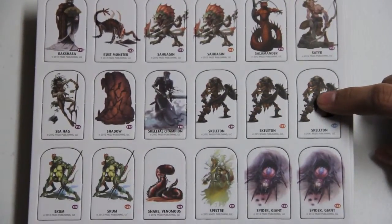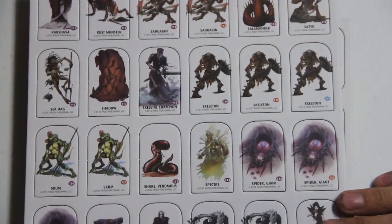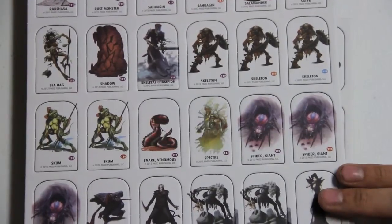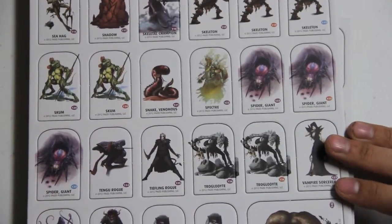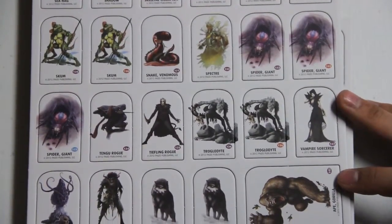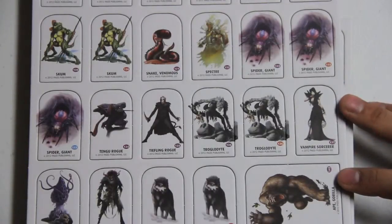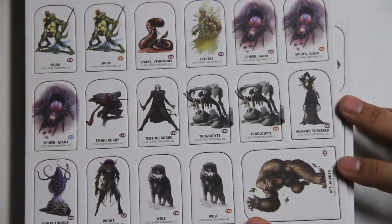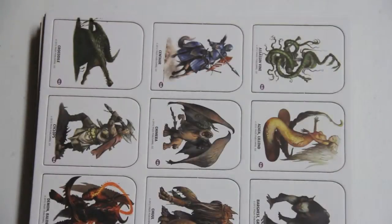Skeletons are useful — a generic baddie and a skeletal champion. Giant spiders. Venomous snake. Vampire sorcerer, which looks like a sorceress to me. And then a gorilla. Some wolves.